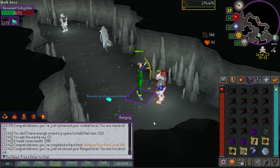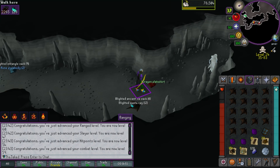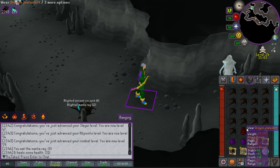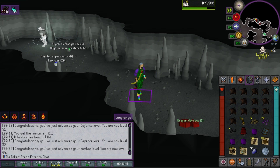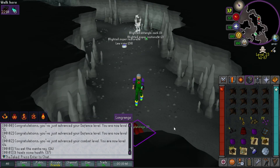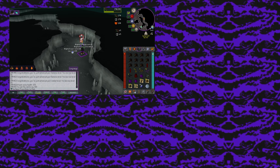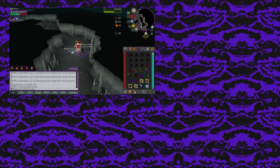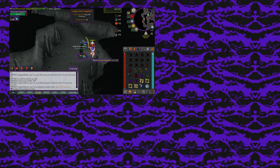That was a good day considering I only had about five hours. Just before logging off I got a dragon plateskirt drop from the revenants — can't wear it yet but still cool. And then another drop: two dragon platelegs. I've only killed about 70 revenant hobgoblins and the drop rate is 1-in-725, and I've gotten three of them. Pretty crazy RNG to end the day on.